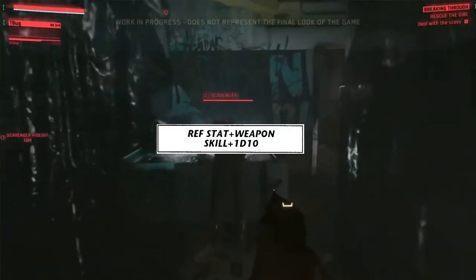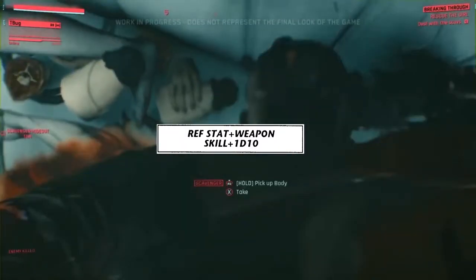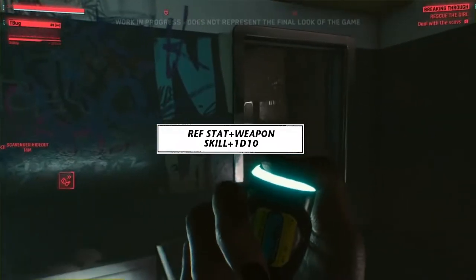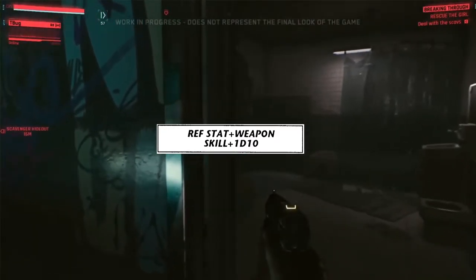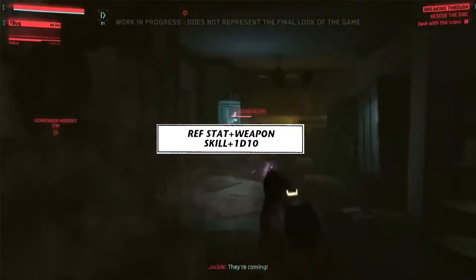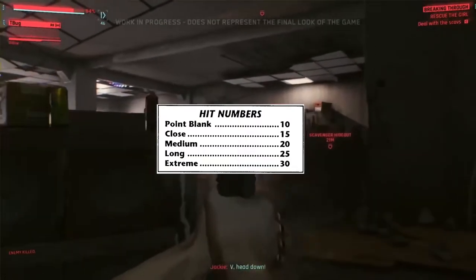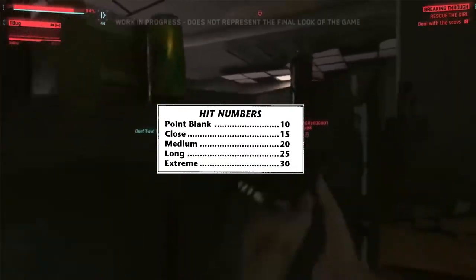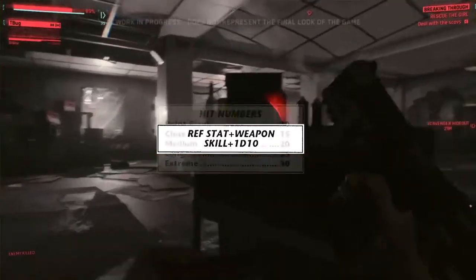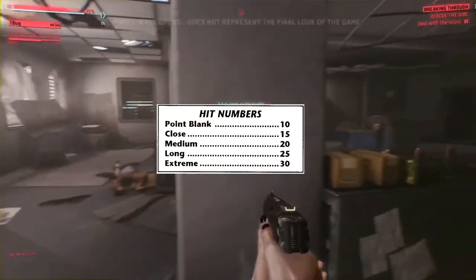The way the core book works — and I'm going to throw in my own global sense here as I usually do — you are rolling against a set number based on your distance from the target. These are the hit numbers. Depending on how far away you are from your target, you have to beat that number. You rolled your reflex stat, your weapon skill, your d10, you get a total. It has to meet or beat these numbers in order to hit your target.